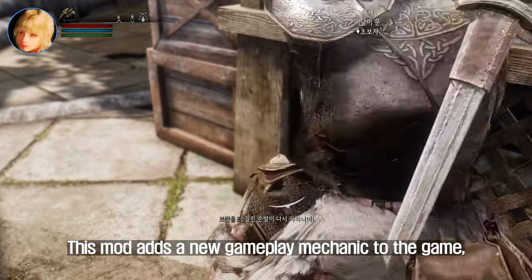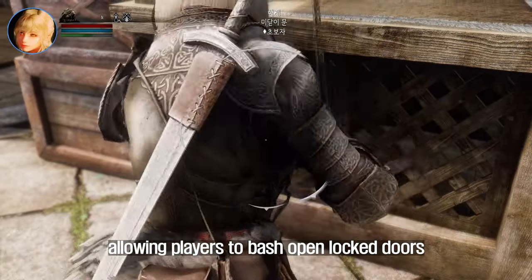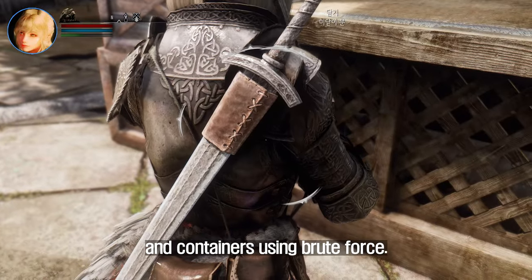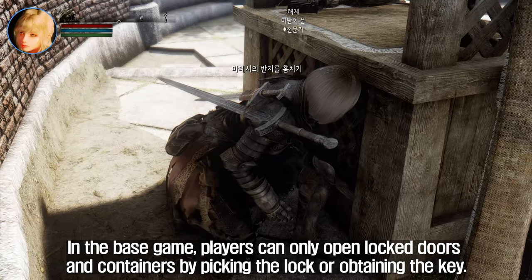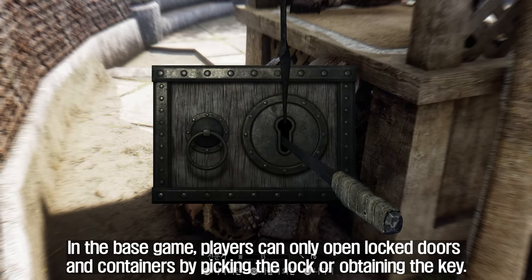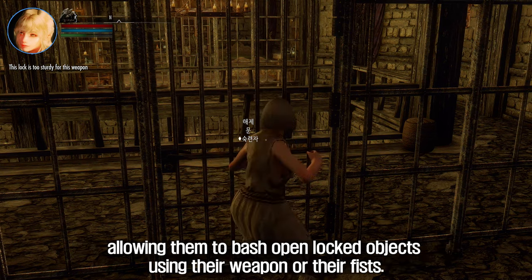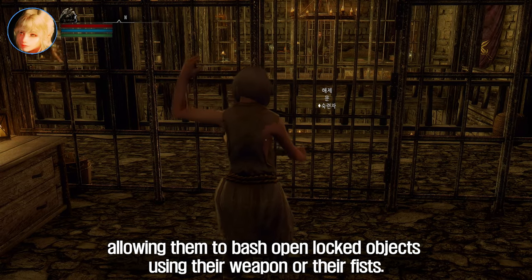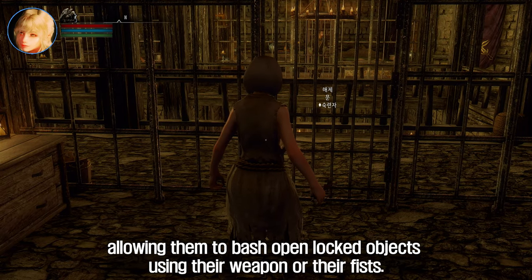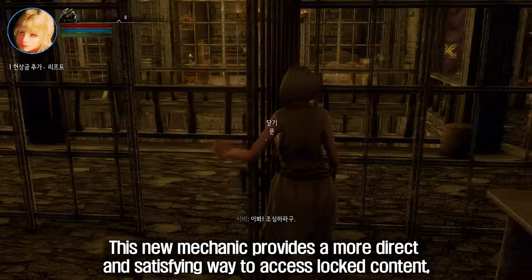The sixth mod I will introduce to you is Brute Force Simple Lock Bash SKSE. This mod adds a new gameplay mechanic to the game, allowing players to bash open locked doors and containers using brute force. In the base game, players can only open locked doors and containers by picking the lock or obtaining the key. This mod adds a new option allowing players to bash open locked objects using their weapon or their fists, providing a more direct and satisfying way to access locked content.